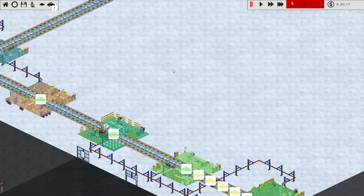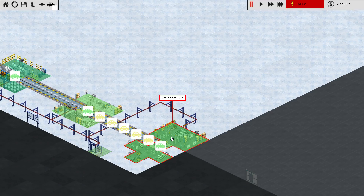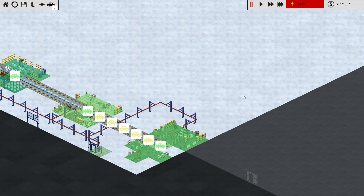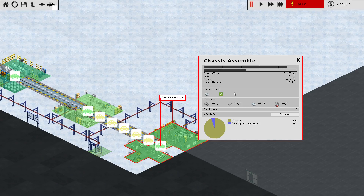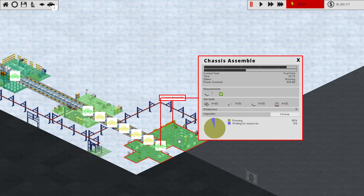Hello everyone, this is Sean and welcome back to episode number two of our Production Line Let's Play. When we left off we were going to put in a replacement for our fit body thing. Is there any way we can stop this from producing more vehicles? Because we're going to replace this line, so I'm going to want to build an alternate route for our vehicles to go down.